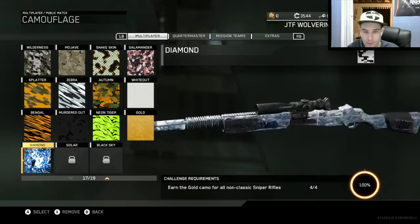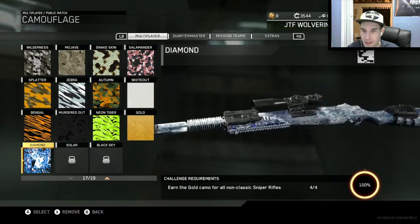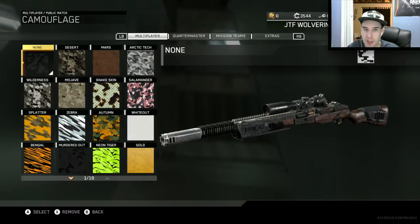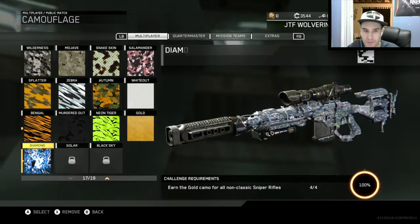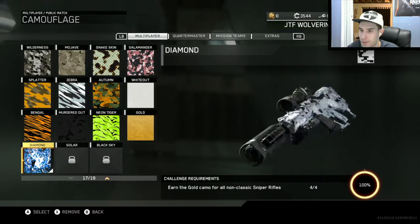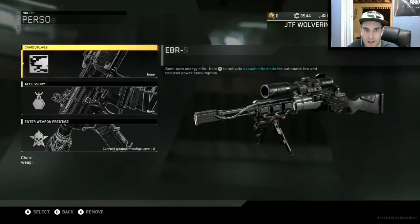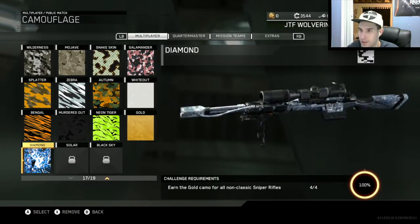Anyways, we got four of four — we get gold for the BR, that's pretty sweet. Four of four so we get diamond! That looks pretty sweet. I'll just show you what diamond looks like on each sniper rifle. If we go to the Longbow, it looks pretty sweet with the diamond, as well as the EBR 800 — there we go, looks pretty good.